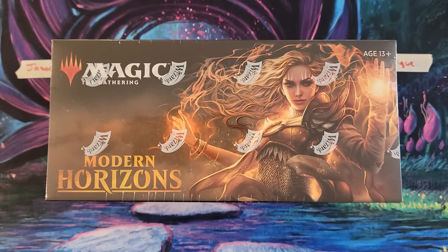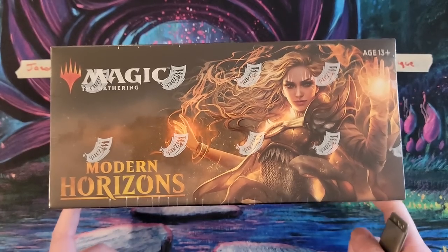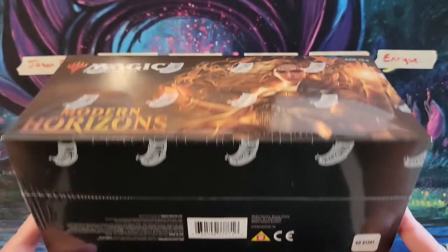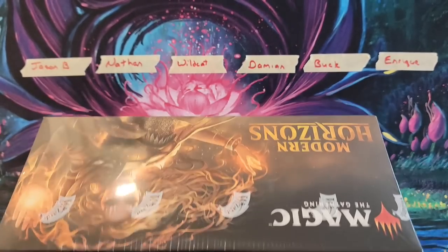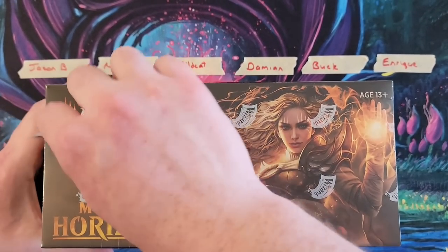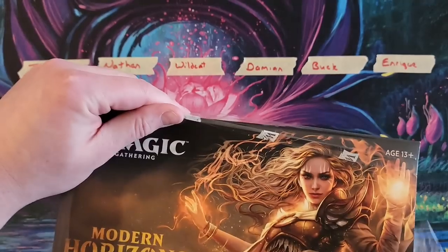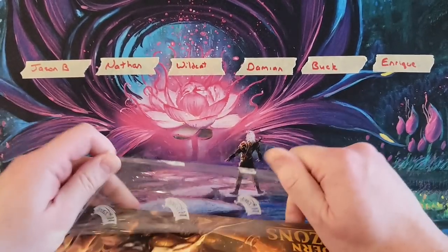Hey everybody, how are you doing today? POA here and we're gonna have the pleasure of opening probably my favorite box to open, Modern Horizons 1. We've got six patrons and each of them are going to get six packs out of this box, and we're gonna see how everybody does in a good old-fashioned box break. Let's pop it. The seal has been broken. No going back now folks.